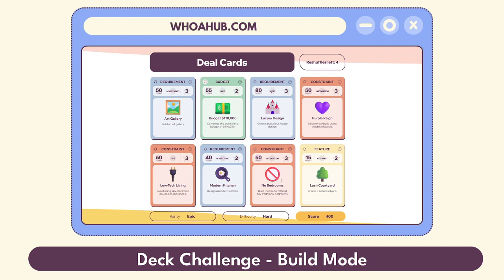Alright, let's re-roll a couple of things. What can we get instead of low-tech living? Only one architectural style — okay, yeah, we could go with that. I'm gonna try and get rid of the no-bedrooms card. I'm not feeling purple either. Let's try and get a new purple card. Found recycled materials — that would be fun, but I think I'm gonna use my last reshuffle and go again. Max of five rooms. Okay, that's gotta be hard. So a luxurious build that only has five rooms.